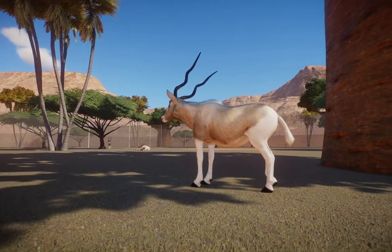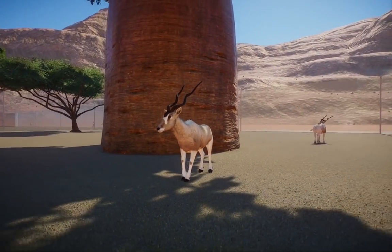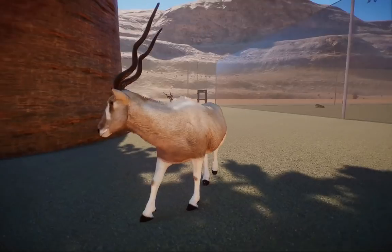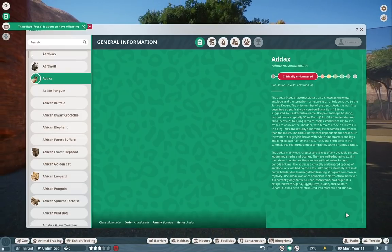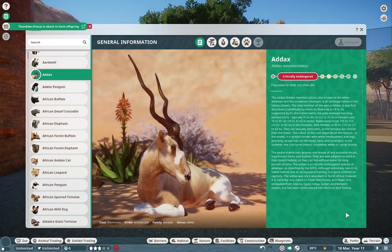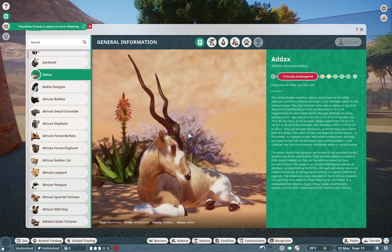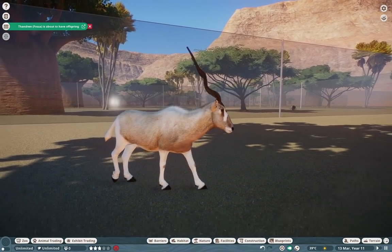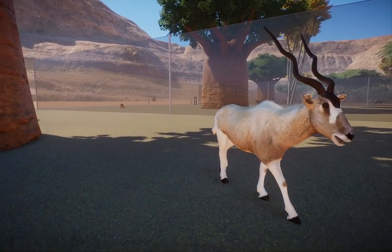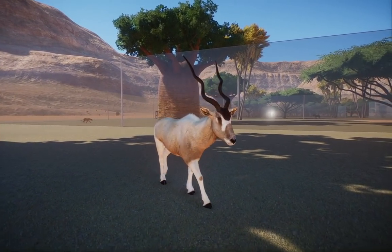Narwhaler just cannot leave us alone — we have the addax! You guys may know these from Zoo Tycoon, where they were a DLC animal. These guys are absolutely iconic; I love their spiral horns. They are extremely endangered, so their populations are very finicky, but they are still beautiful nonetheless.